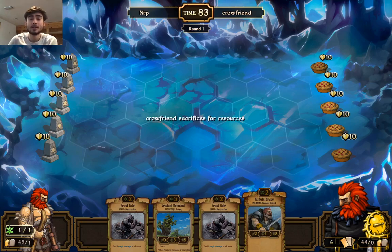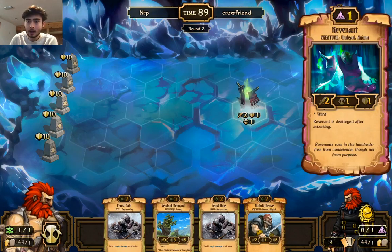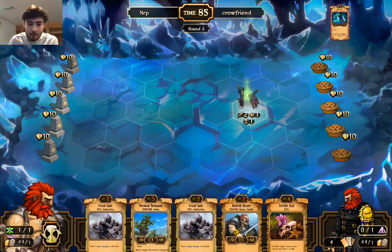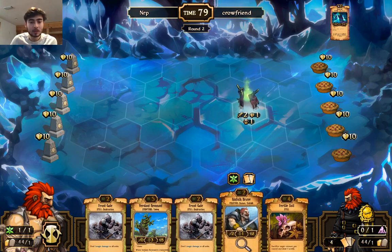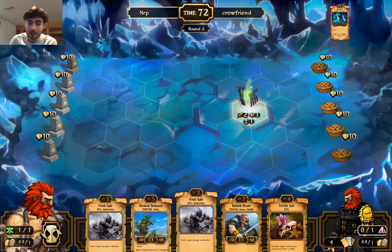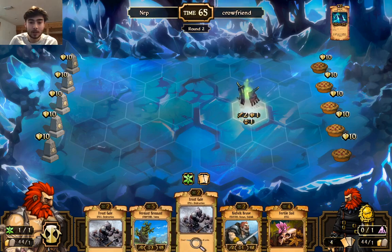We are playing against a decay deck — looks like an undead variant. These revenant guys are annoying. Frosty Eyes could be pretty good against this deck, as is a Verdant Runner. This is going to be a tough choice — part of me doesn't even want to play the Kinfolk Brave because it's a two-health creature that a Soul Steal from decay is really good against. I'm going to get rid of one of the Frost Scales.